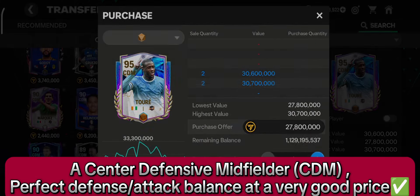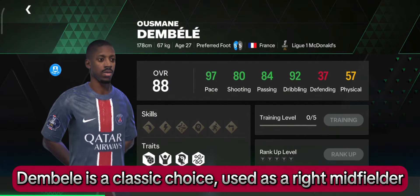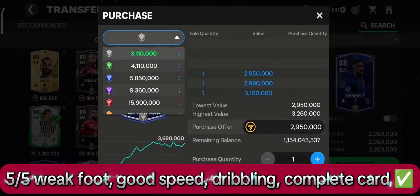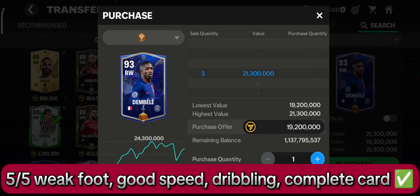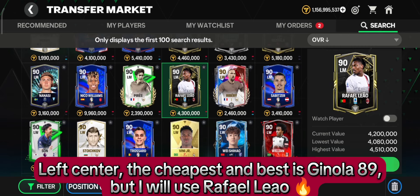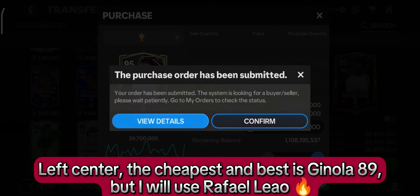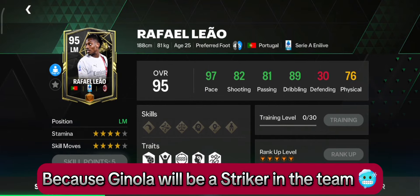Dembele is a classic CDM choice. Used as a right midfielder — five-star weak foot, good speed and dribbling, a complete card. Left center: the cheapest and best is Ginola 89, but I will use Rafael in that position because Ginola will be a striker in the team.